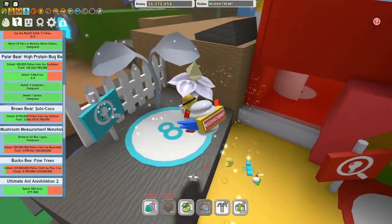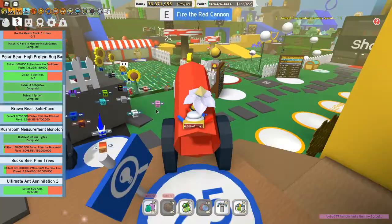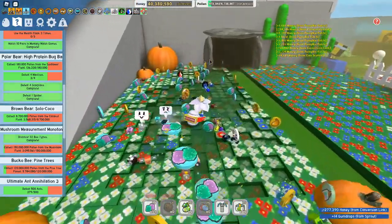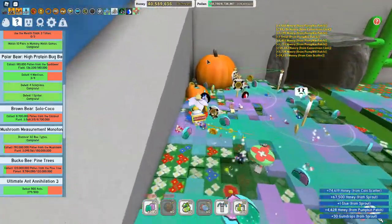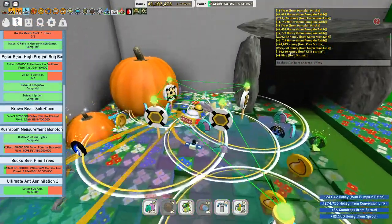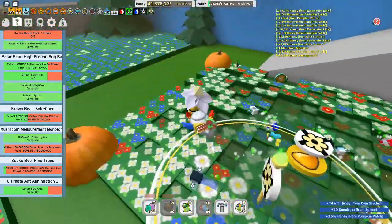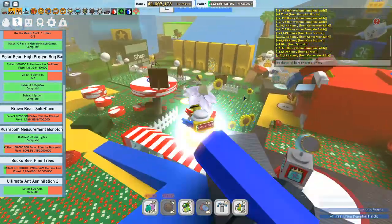Let's summon a sprout — why not? A gummy sprout! The sprout has popped and I can get lots of gumdrops and glue from this sprout. You always want to get a gummy sprout when you see one — gummy sprouts are great. I did get glue! One glue from sprout, let's go. This sprout can spawn glue, glitter, and gumdrops of course. We got quite a few gumdrops and quite a bit of glue — not too bad.